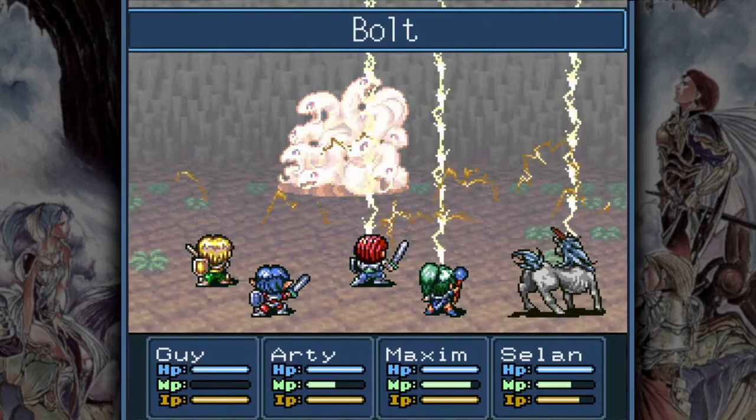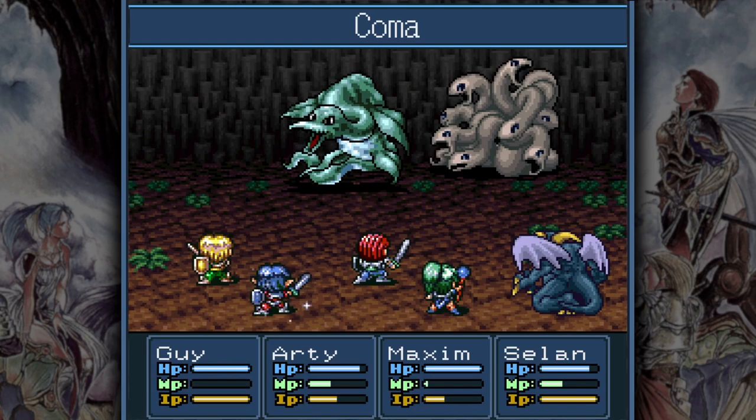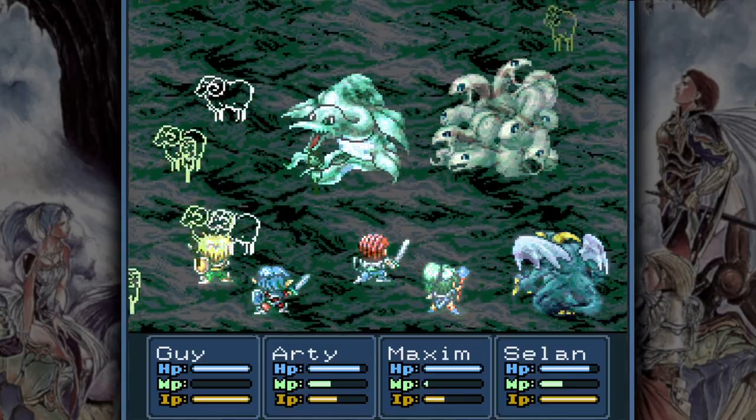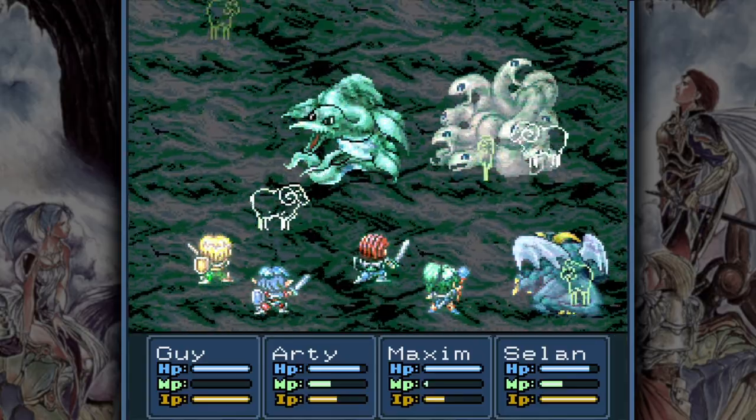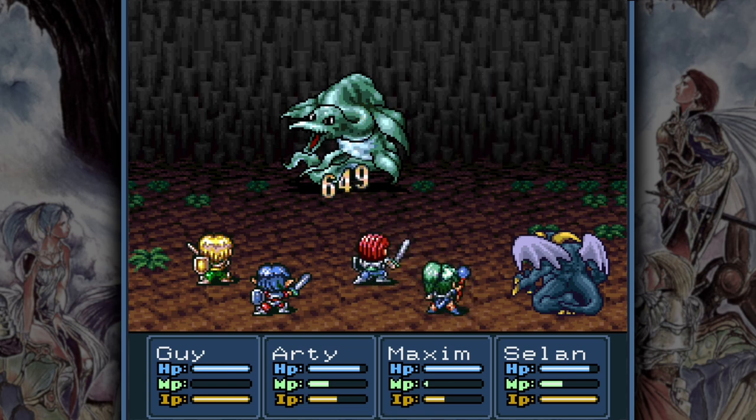Orkies are weak to thunder, anti-dragon weapons like the Lizard Blow, and of course insta-kill abilities. An additional tip is to use sleep or paralyze effects from Sleep or Freeze Balls or the Coma spell if you found it. Controlling one Orkey while pounding the other makes the fight a lot easier.